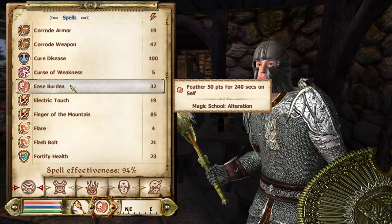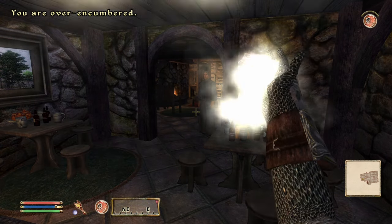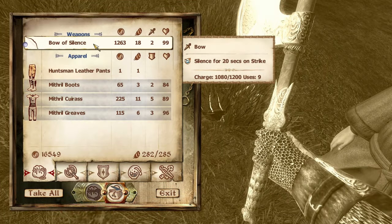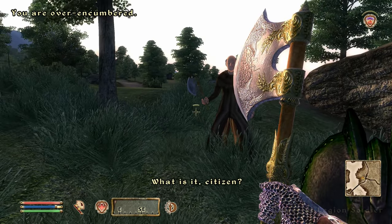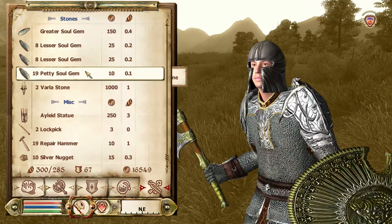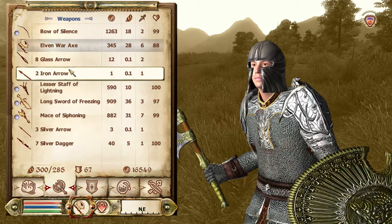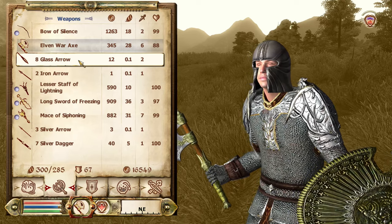Equipment can be incredibly heavy. Strength, of course, helps you increase your overall carry capacity. There's also the feather effect from a spell, enchantment, or potion that can give you a temporary boost. Once you become encumbered, the weight of heavy armor and two-handed weapons are a given — Daedric weapons and armor being some of the heaviest stuff you can pick up. But the weight of arrows can also accumulate pretty quickly. A stack of 100 arrows will generally weigh around 10, so even if you are an archer type, be wary of how many arrows you're carrying at any given time and mindful of the ones you pick up too.